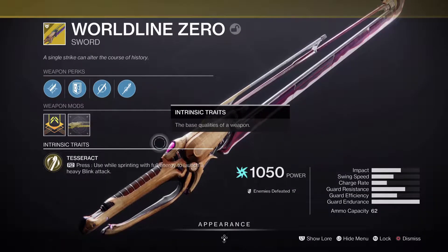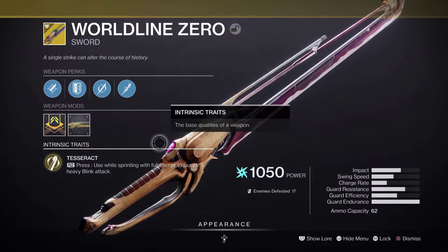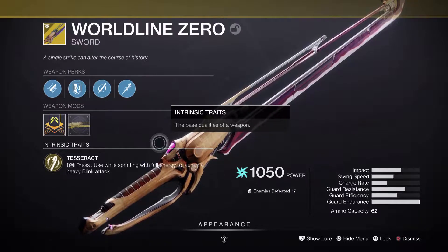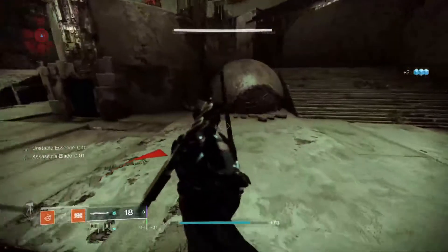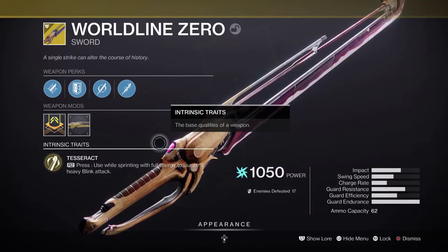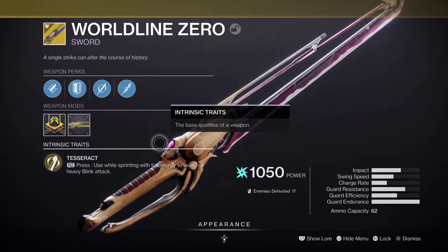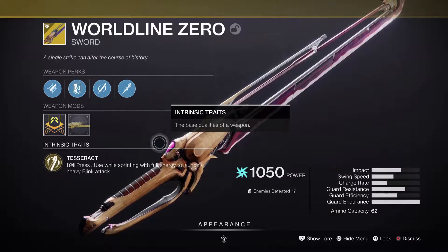Worldline Zero is a sword in a heavy slot. It has max endurance, medium efficiency, and more than equal resistance of guarding. When you run and build up a charge, if you press R2 for your heavy attack, you teleport and spin, dealing damage around you or in front of you whenever you spin.